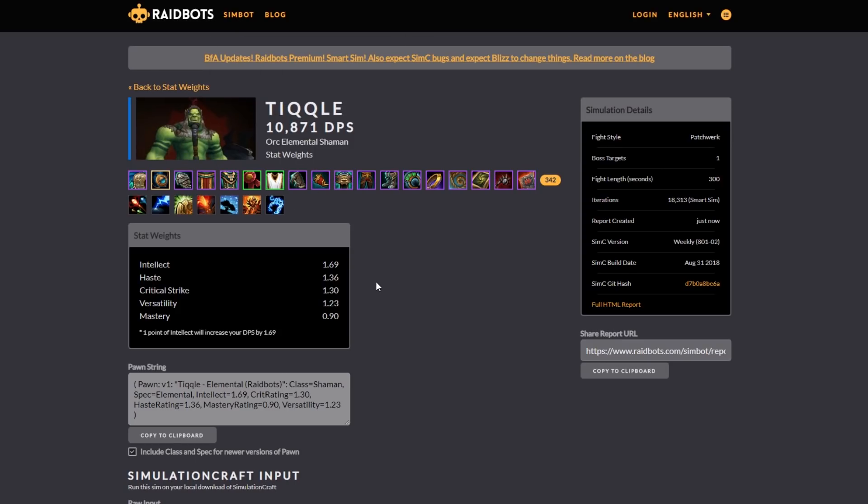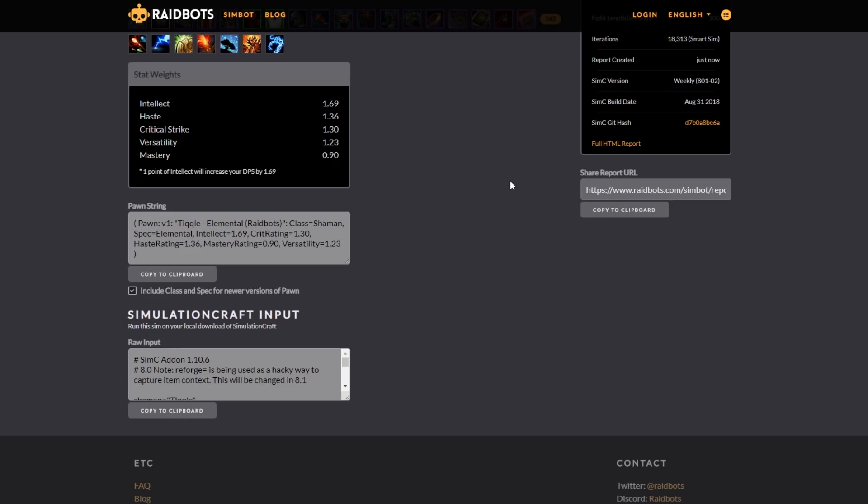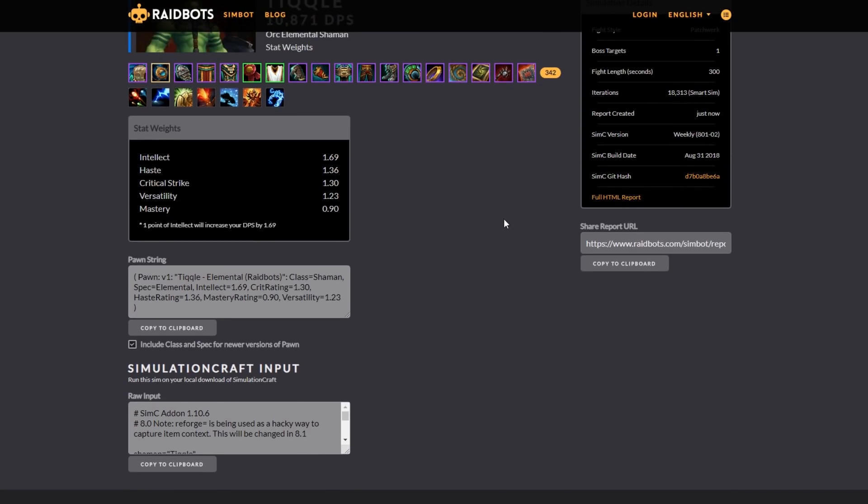So this is how you calculate your stat priorities based on your gear set. This is how you know if you get a piece of gear whether it will likely be an upgrade. It is definitely helpful to keep this in mind — this is what I'll be looking for in my next piece of gear when I'm looking at mythics. Now I know, hey, that's probably a big upgrade. Let me go sim it in Top Gear, and then let me check my priorities again.